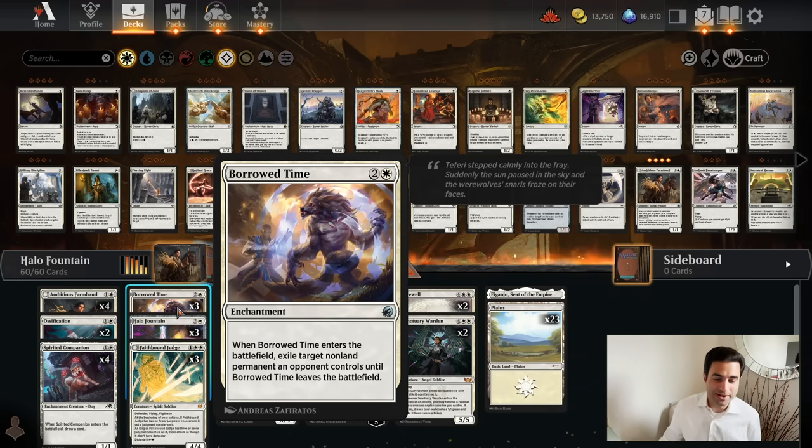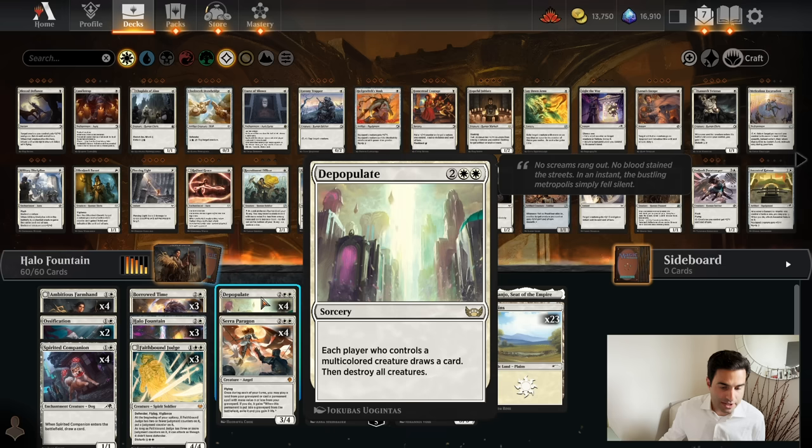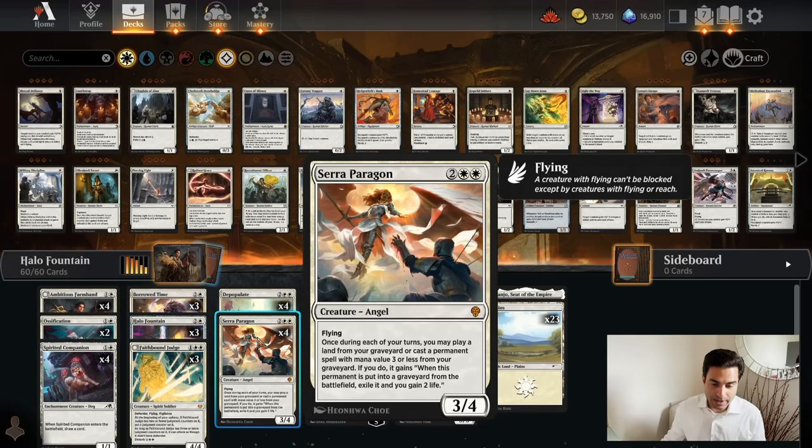Borrowed Time - I like these three-mana Oblivion Ring effects. And Faithbound Judge. Can it attack? No. But having an alternate way to win the game when your main win condition is Halo Fountain? Not a bad idea. Depopulate. I know what you're thinking: why would you run a four-mana sweeper when you have creatures on turn two and turn three? The reason is, they won't expect it. But in fairness, we have Seraphagon as well that can recast a lot of these creatures.